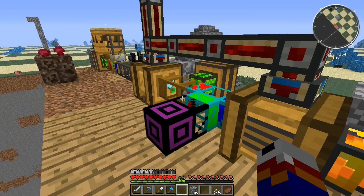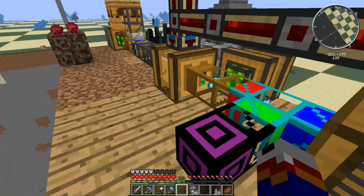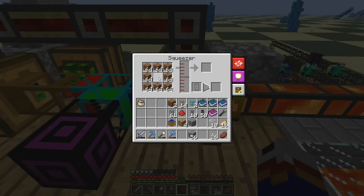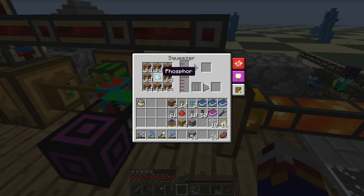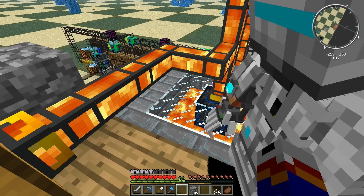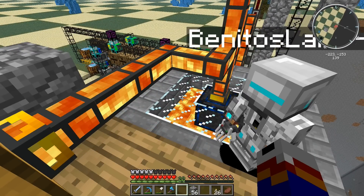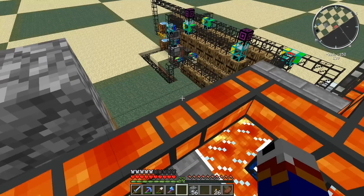I just wanted to have a couple of combs so we could see if the centrifuge and squeezer work. Hey, it's working - I got something coming through! That's the phosphor - so the comb's obviously working then. I've stuck three frames in there so it should increase production. There you go - it's made lava! But the tank is full. If that's the case it will just build up in the squeezer until the squeezer is full and then it won't make any more.